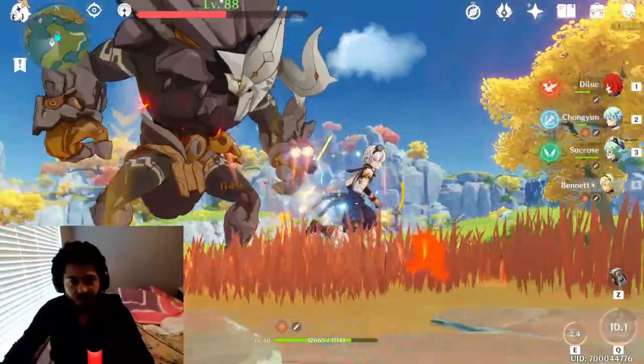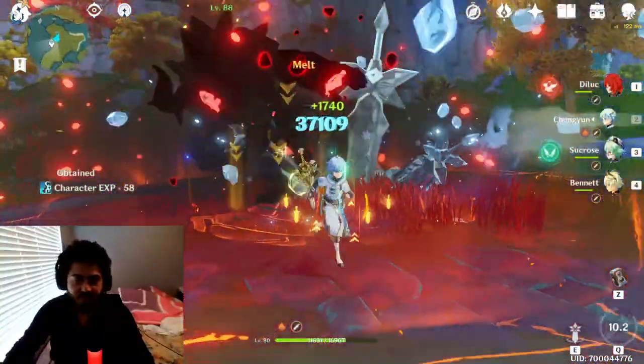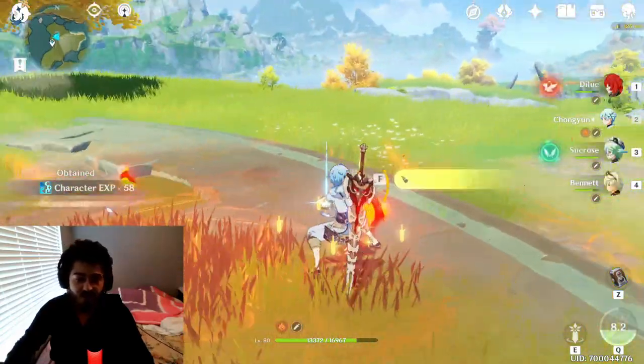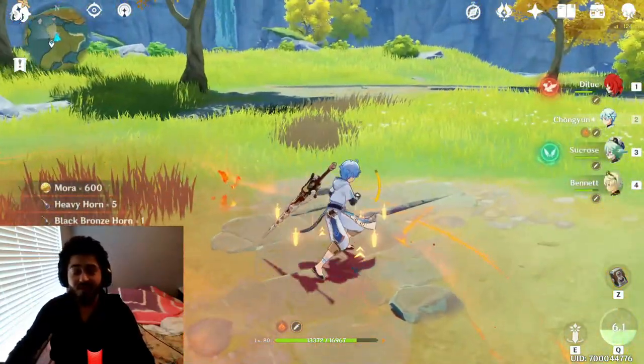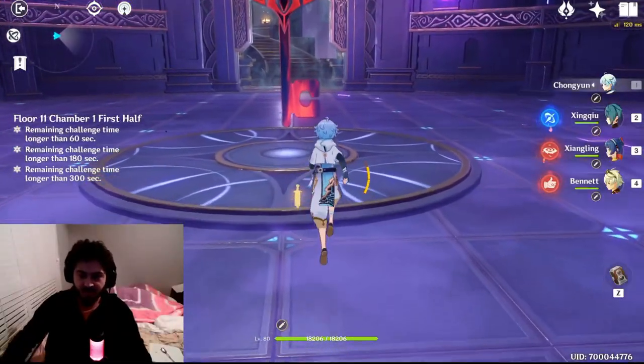First apply pyro, hit with the E, melt, add cryo, then E with Sucrose. Then put pyro back on with Bennett and melt again — ended up doing around 100k damage. Not too bad, and now you know the combo.